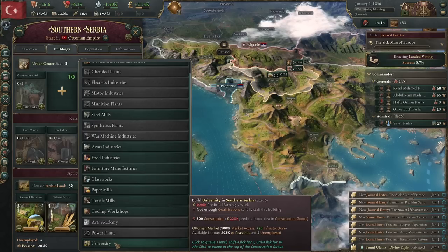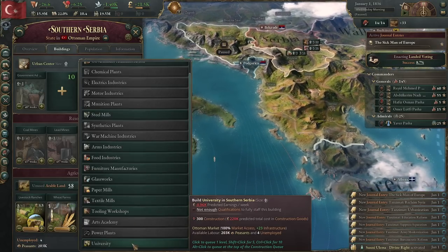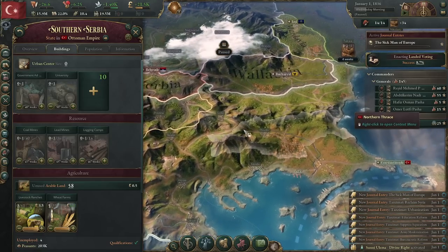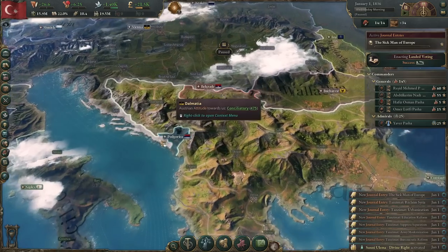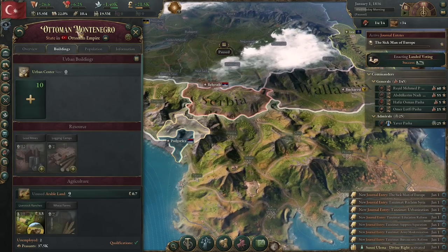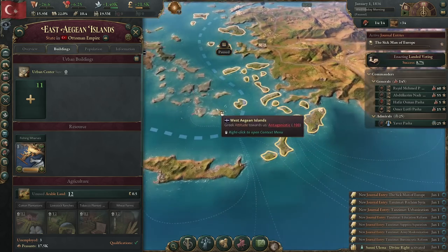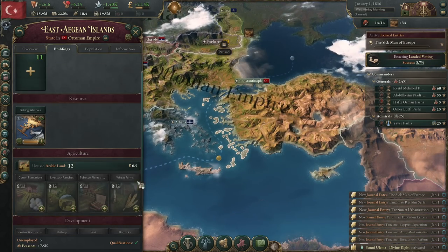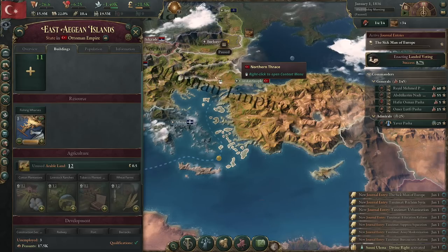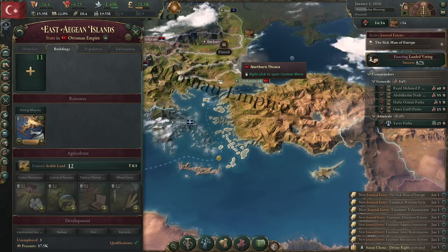Build agriculture first, then resources, then urban buildings. I believe I've gotten most things to 100 urbanization. You'll want to prioritize the order of construction: agriculture, resources, then urban. Some areas like Ottoman Montenegro and small island provinces don't have enough resources — you should skip those.